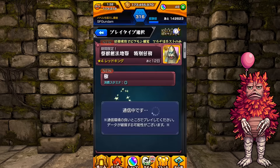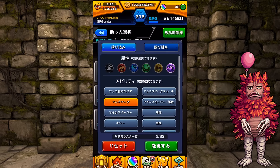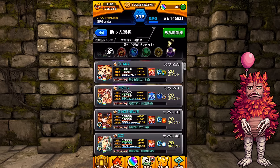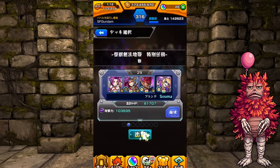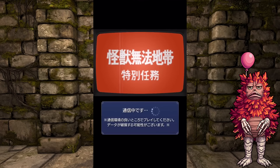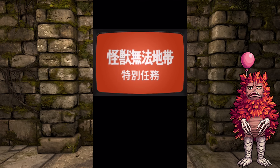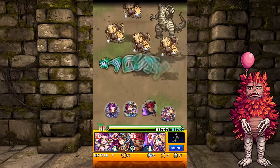It costs zero stamina, so you can play it anytime, anywhere. My friend is going to be an Alice — I do have Alice friends. The dungeon itself is not that hard, and there's pretty much no gimmicks from what I've heard. I think there's some laser barriers, but you can pretty much ignore them, and most of my monsters don't care about laser barriers.